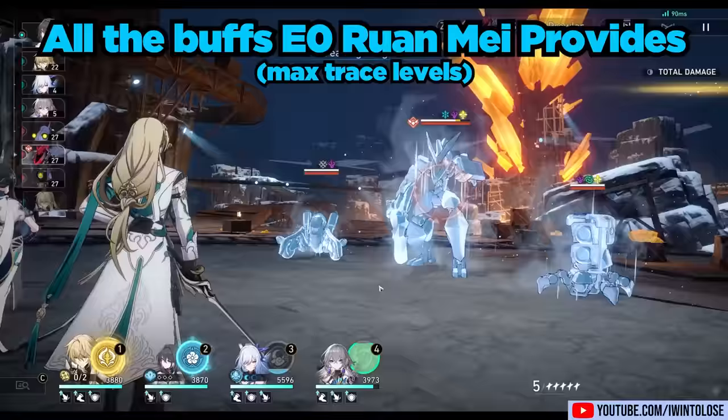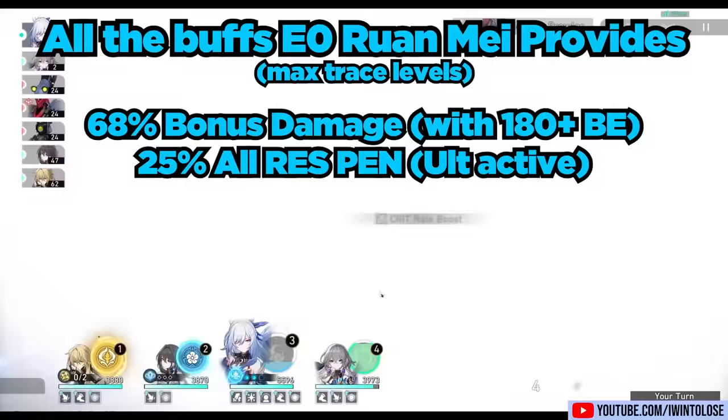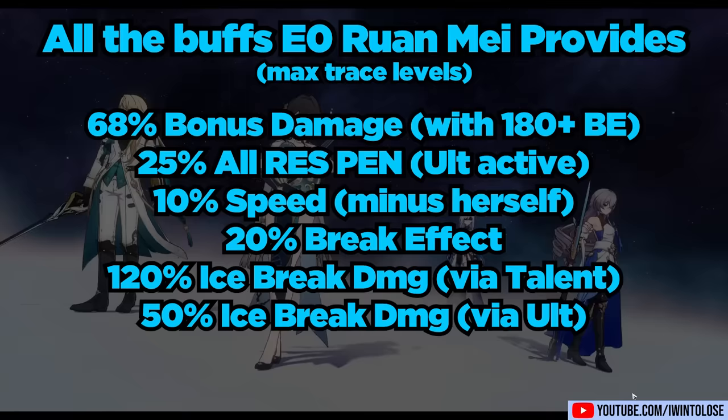So in total, at all Trace level 10s, Ron May is providing: 68% bonus damage, 25% resistance penetration while her ultimate is active, 10% speed, 20% break effect, 120% icebreak damage when the enemy is broken, 50% icebreak damage when the enemy tries to recover, and weakness break extension via her ultimate.